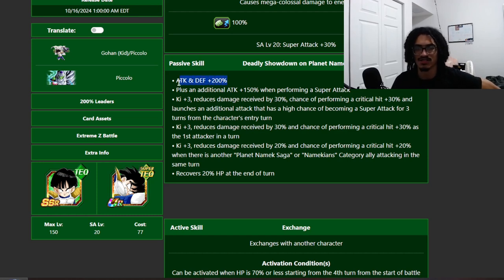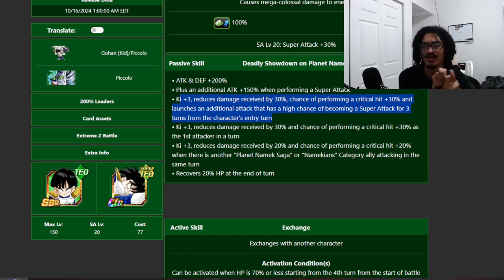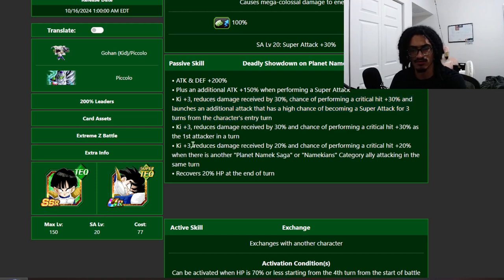Solid super attack effects. Their passive, 'Deadly Showdown on Planet Namek': 200% attack and defense from the start of turn, 150% attack when performing a super attack, three ki, 30% damage reduction, a 30% chance to crit, and an additional attack with a 50% chance to come out as a super attack from the first three turns from character entry. They get three ki here, three ki here, and three ki here.